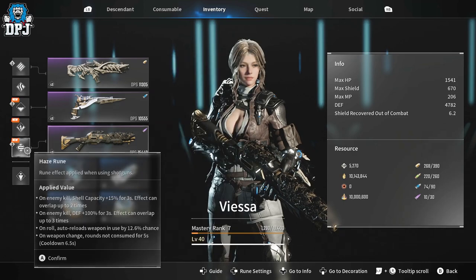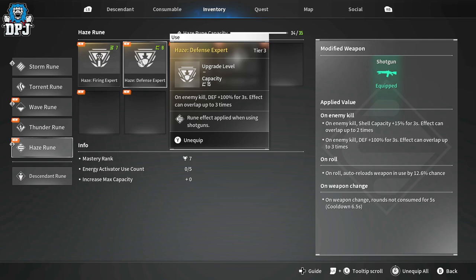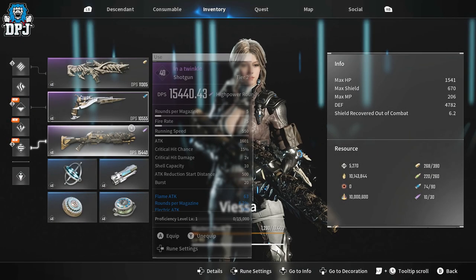For my shotgun: Firing Expert — on enemy kill, shot capacity is plus 15 for three seconds, can overlap two times. Defense Expert — on enemy kill, defense is plus 100 for three seconds, can overlap three times. Ascendant Roll — on roll, also reloads weapon in use by a 12.6% chance. Chamber Lord — on weapon change, rounds not consumed for five seconds. For a shotgun it means about two or three extra shots, but that's a lot because shotguns pack a punch in this game.